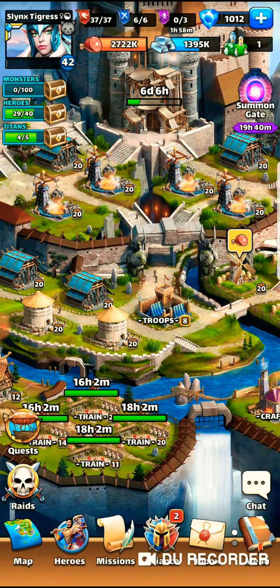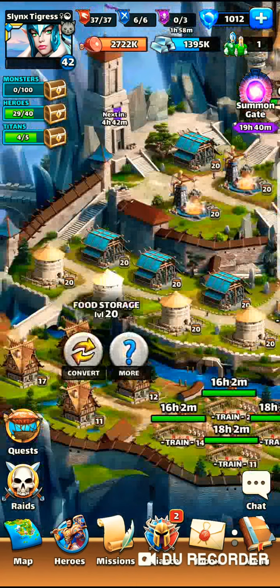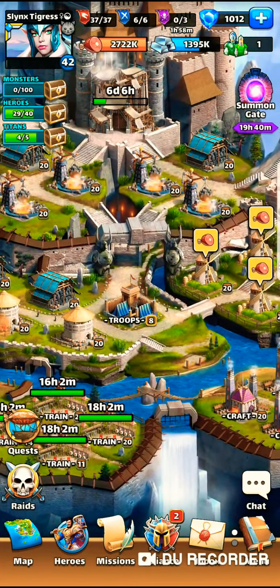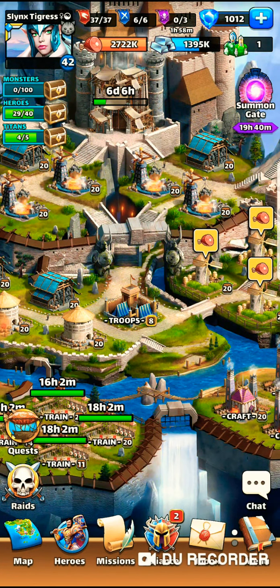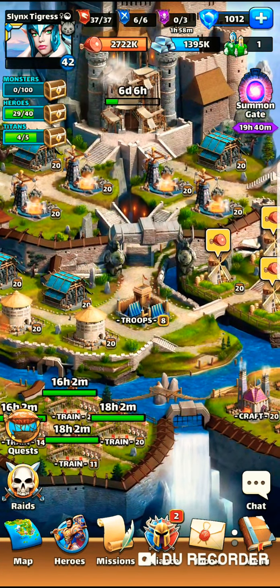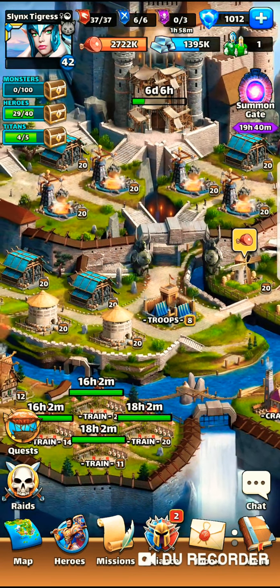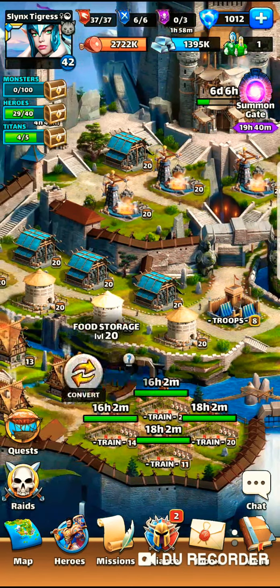Second: food storage. Get those guys maxed out as soon as possible. Rumor has it that the higher the level your food storage is, the more of an increase of meat drops you're going to get. I have personally found this to be true. So yeah, get those food storages up.